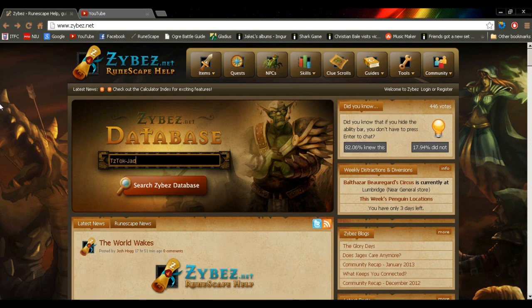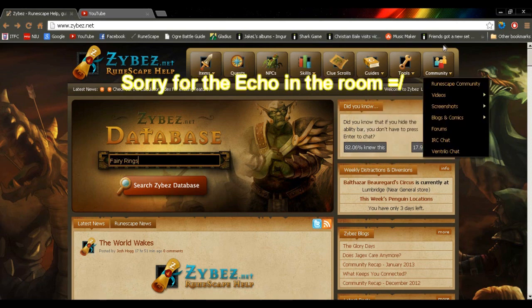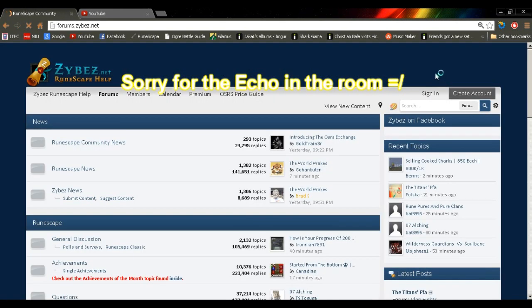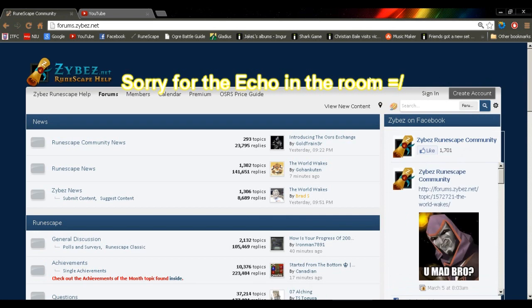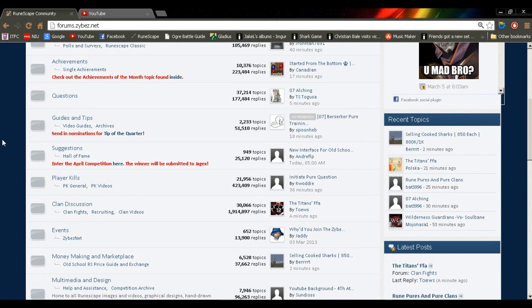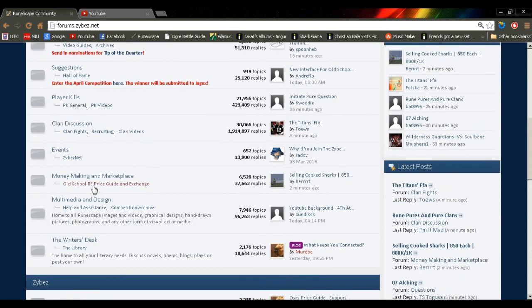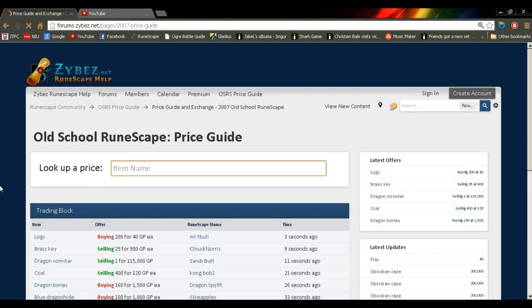Here we are with another tip. I did one on RuneScape HQ — RuneHQ — and I still stand behind that tip from an earlier video where I showed you how to find areas for getting information on old RuneScape. But here we are and this is zaydez.net. It's a great old website that's been around for a long, long time, and here you can get an updated price guide on items.